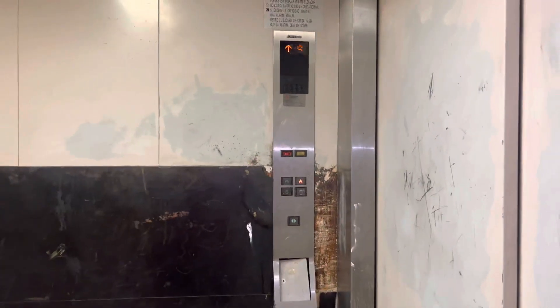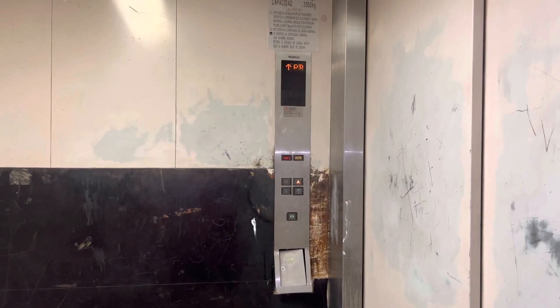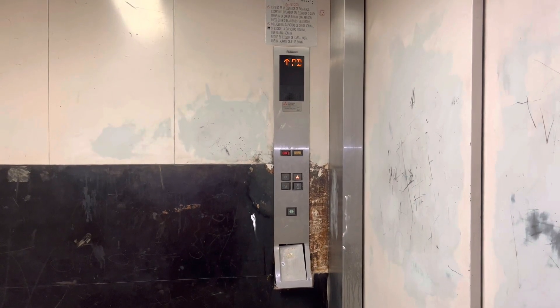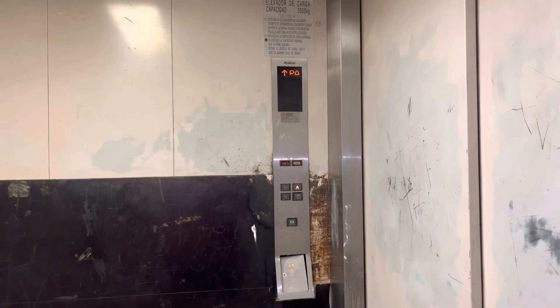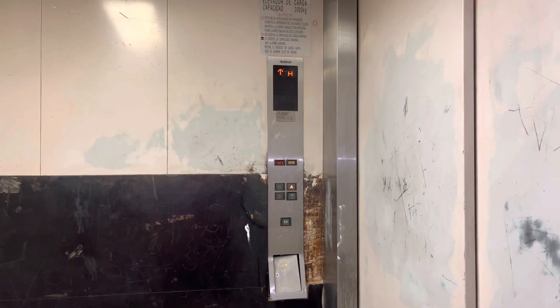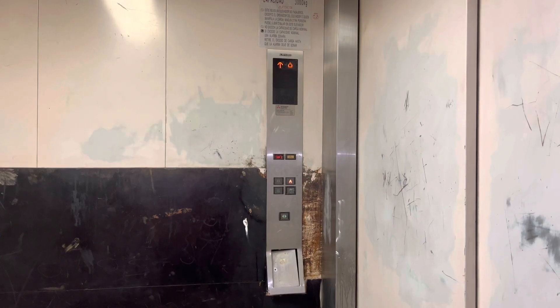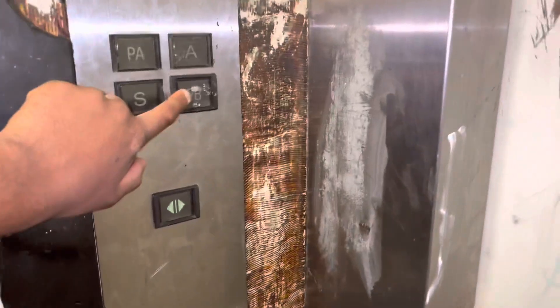Here we go. This elevator is a lot bigger than the other one. Here at A — all right, down to PB, and there might be some workers up here. No, there isn't. Out here's your view — there's the Pochico right there — and we're going to go down to PB now.